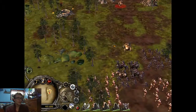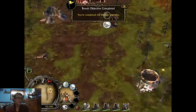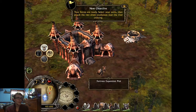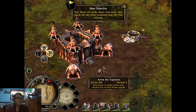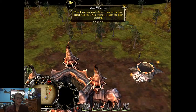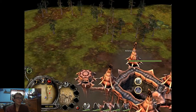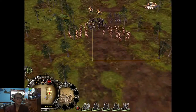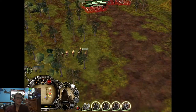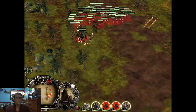We've released a cave troll. Move our forces across the river. The defenses are complete. The elves are attacking from the trees — it's an ambush! We've released another cave troll.